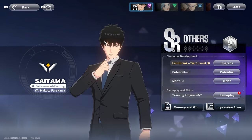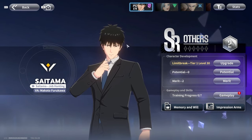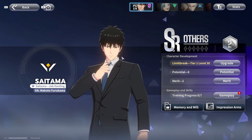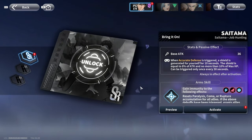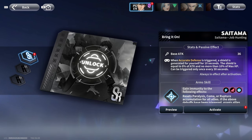When you jump into the game, all the pre-registration rewards are available, so you'll be able to get the job hunting version of Saitama. Honestly he's not very good in my opinion — maybe he gets better down the line, but he doesn't compare well to the other characters I have so far. Let's talk about impressions instead of armaments. Impressions are what you get through the summoning system.